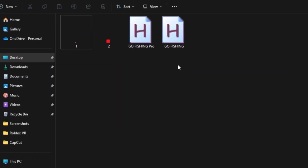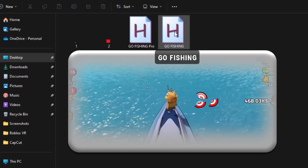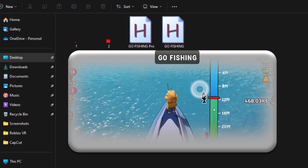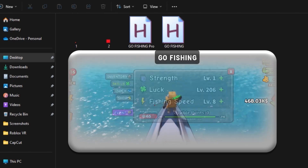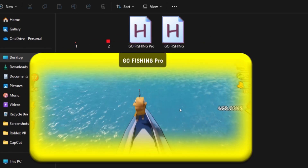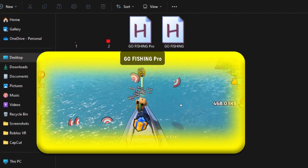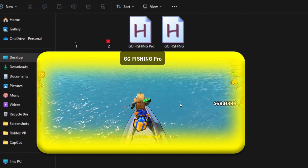Now you need to choose which version you want to try: one that's more for pros, and one that's more for beginners. The normal one without 'pro' is for beginners and it works way faster. But it has one problem — if you catch the fish too fast or too slow, it's gonna break. The pro version fixes all of those issues, but it does the catching a little bit slower.